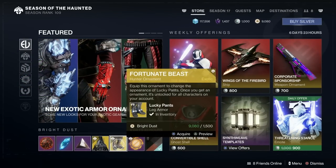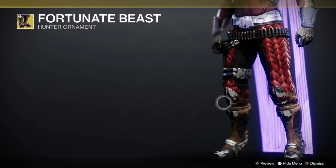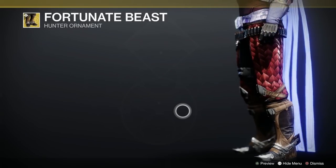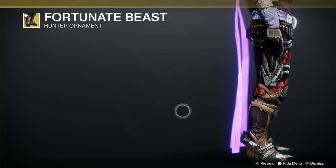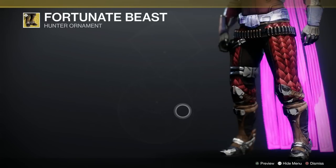The Hunter Ornament is the Fortunate Beast — 1500 Bright Dust — and these are for the Lucky Pants, don't you know. I've just figured out that's actually Warbeast Skin on them there, which I do actually like — that's quite good. Swift Persistence Ship — that's from this season, really new this season. How much is that one? That's 2000 Bright Dust — that's not too bad.